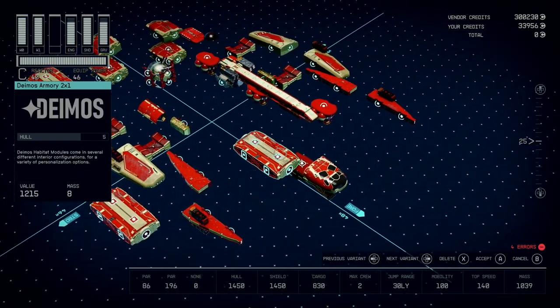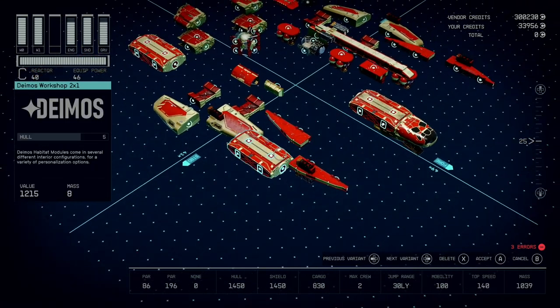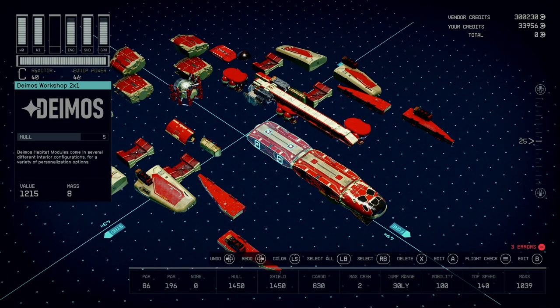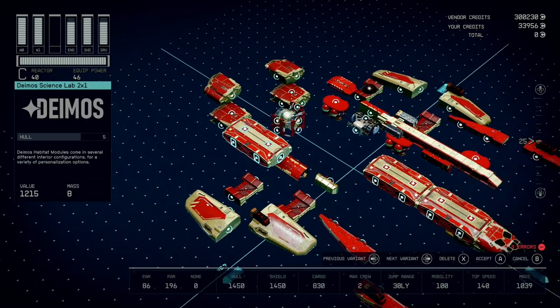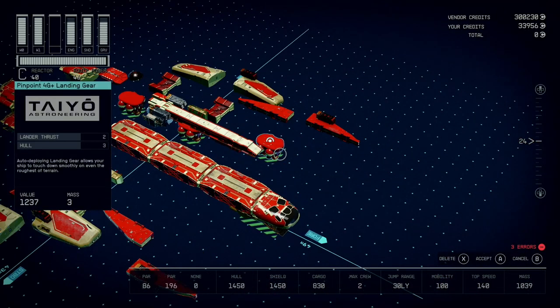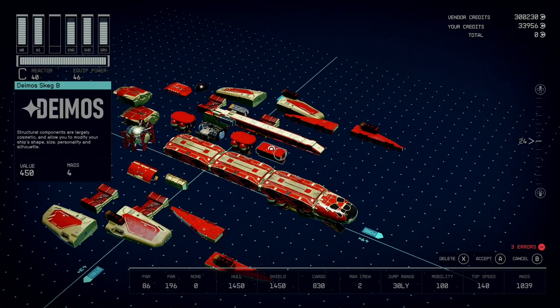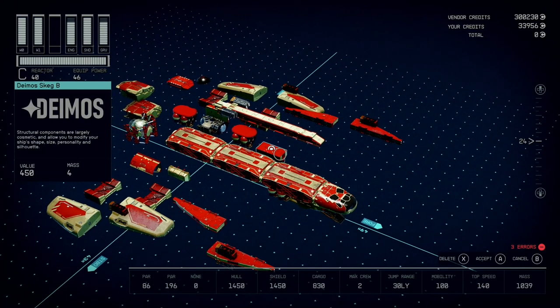Next is this Deimos Armory 2x1 which I also got in New Atlantis. Next is a Deimos Workstation 2x1 also from New Atlantis. This is going to have all of your crafting stations and research labs. Then we're going to finish off the body with a Deimos Science Lab for a research station and a medical station. Then you're going to use this Pinpoint 4G landing gear also from Ryujin.